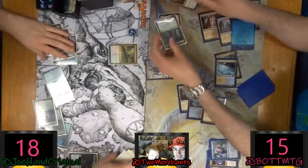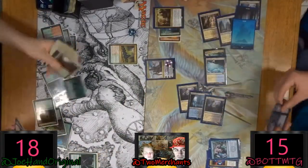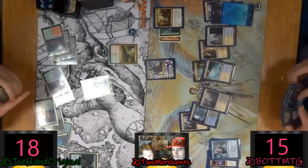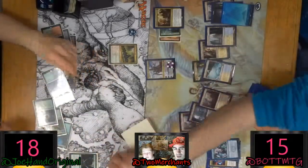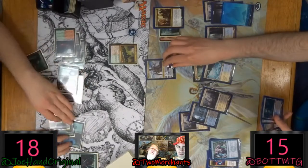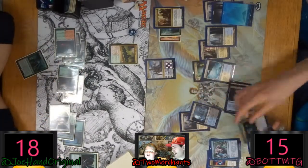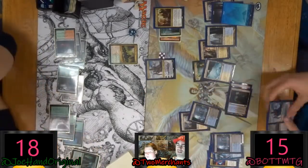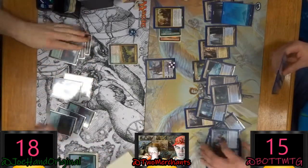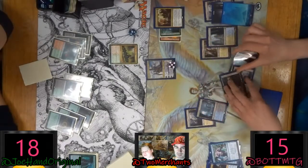Did you know you can stack adapt triggers? I didn't know that. It probably hasn't come up for Incubation Druid because you're probably going to tap it anyway. But for this one it matters because you get work — that's why it matters. I probably missed it in draft, I'm glad it dropped anyway. That's the only kind of humour we have here — self-deprecating.